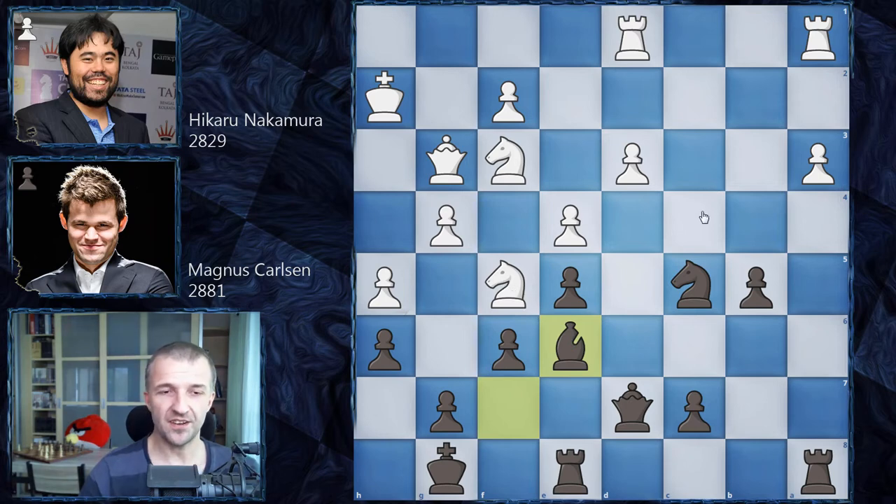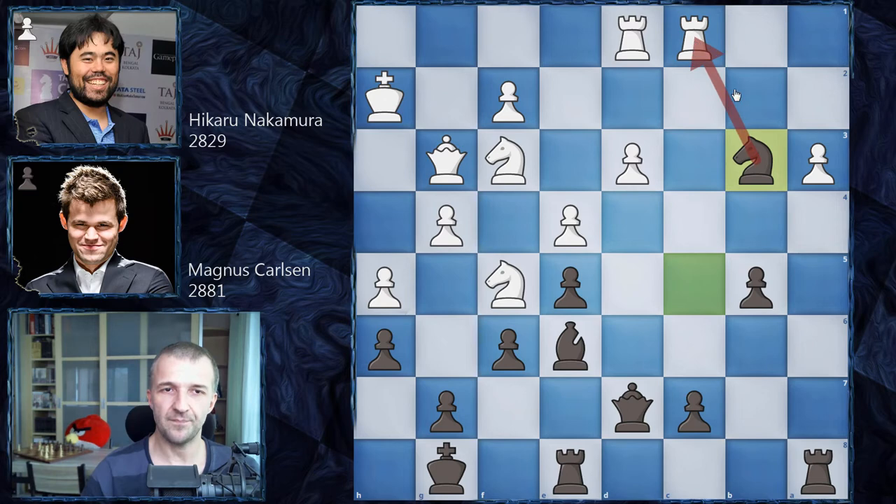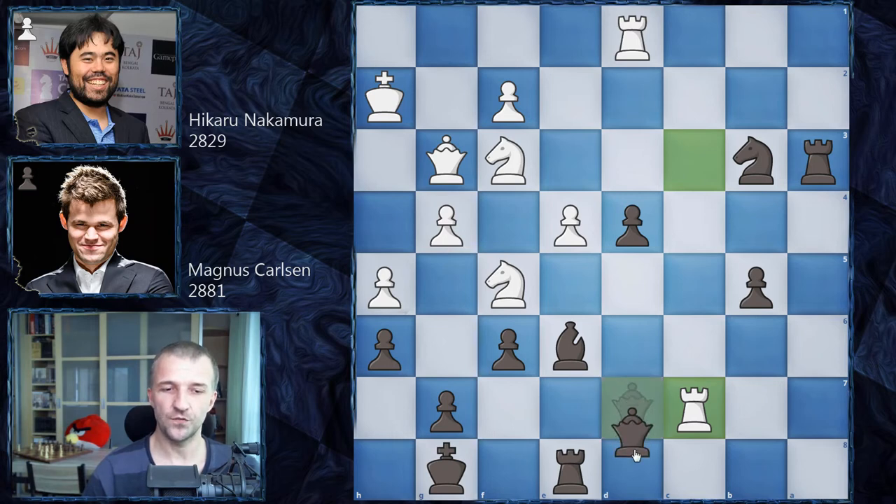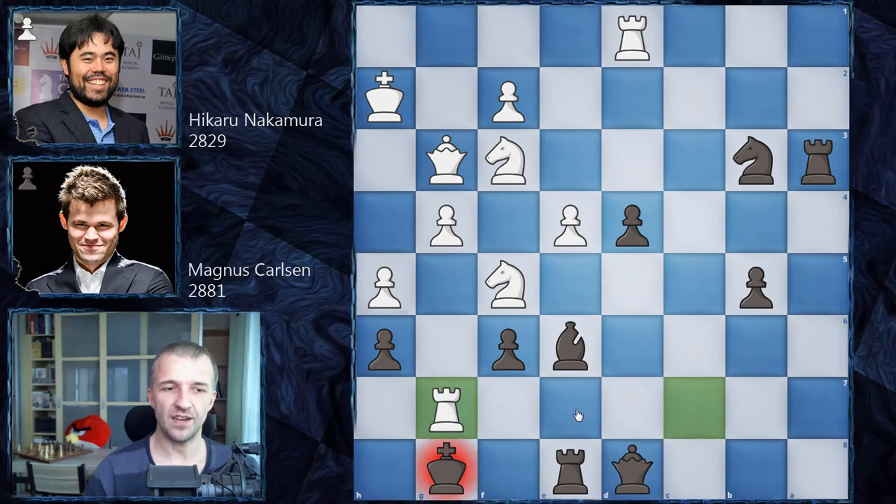Hikaru plays the sneaky rook a-c1. Knight b3 is the obvious reply — it attacks the rook and controls a1, so the rook can't defend the pawn. But that's not Hikaru's idea. He plays rook c3, Magnus plays rook a3, and now d4 — the sneaky part: if the pawn is taken, rook c7 attacks the queen and white is winning. The queen is trapped; if queen d8 is the only move, rook g7 threatens checkmate.